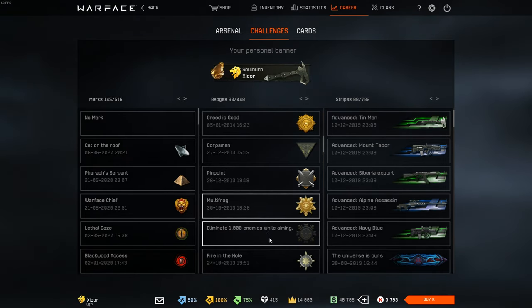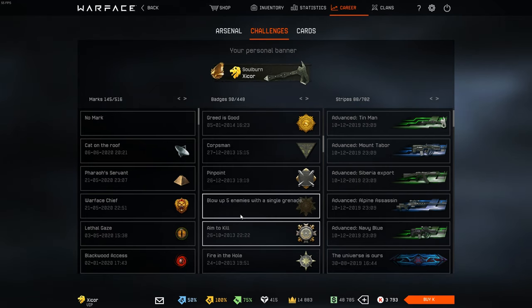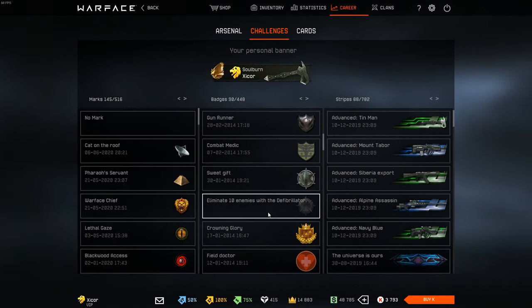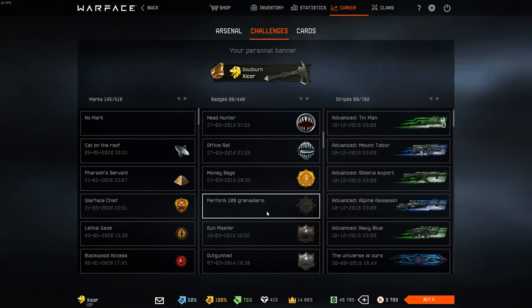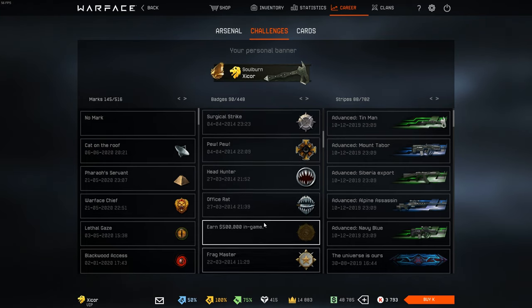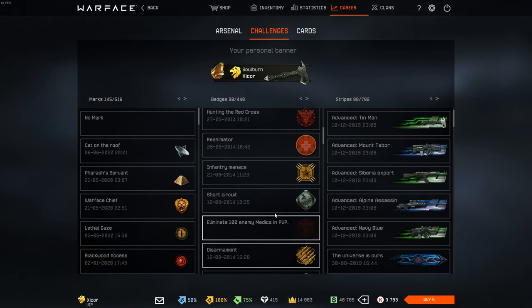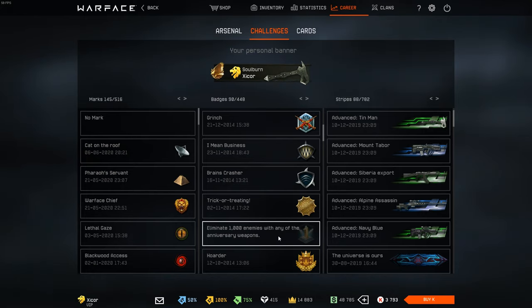Storm makes it very easy to get grenade kills, and I got my five kills with one grenade pretty early — back in 2013. I think that's something people get later on because most people either get it by farming in co-op or getting very lucky. But if you play a game mode like Storm, I think it's pretty easy to get actually.